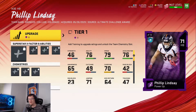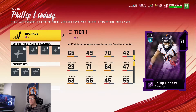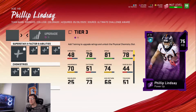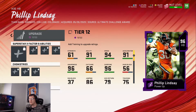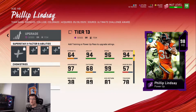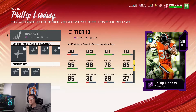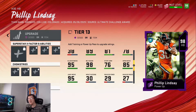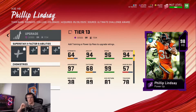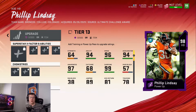Looking at the Philip Lindsey power up, you can see bare bones he has 79 speed, 76 acceleration, 70 carrying — nothing really jumps out. But going all the way up to the 98 overall, you're looking at 94 agility, 96 speed, 94 acceleration, 99 carry, 97 awareness, 95 elusiveness, 95 juke, 98 ball carrier vision, only 76 stiff arm but 85 spin move. Definitely a much better card and a force to be reckoned with. I can't wait for you guys to see the gameplay tomorrow.